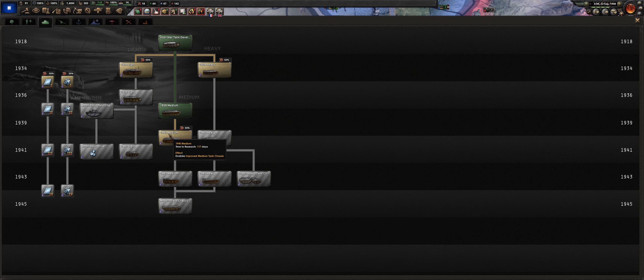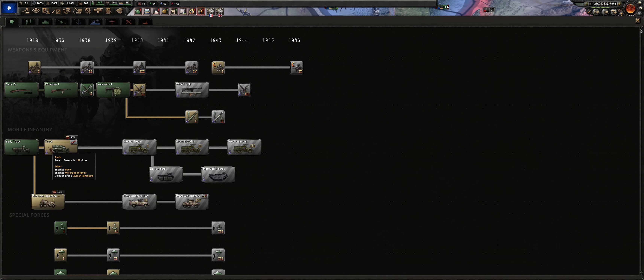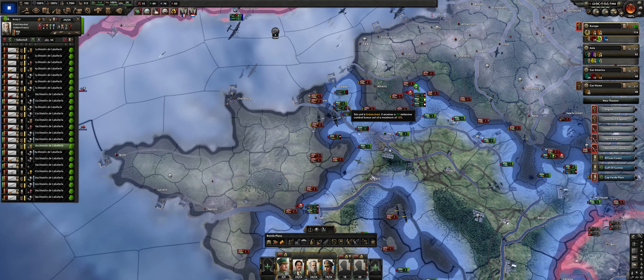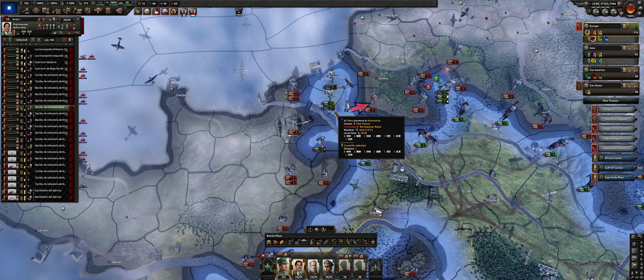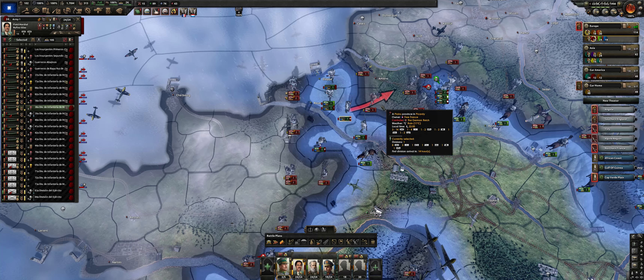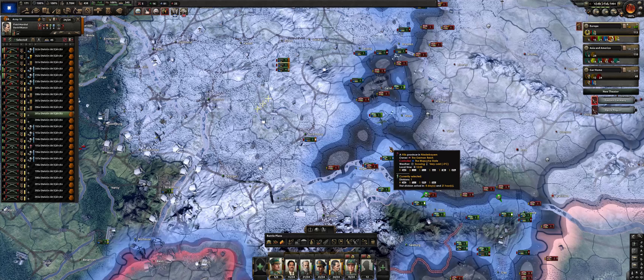This is what our research looks like as we continue through 1940 — we're pretty much caught up toward the 1940 techs. We haven't taken any electronics but we will finally pick up trucks, a little bit late. By cutting off into the channel we've more or less pocketed the western German troops — technically they could escape through the channel but with my subs out there I'd take most of them.